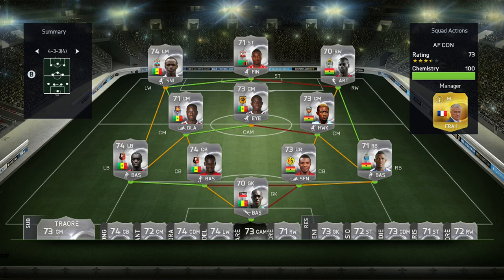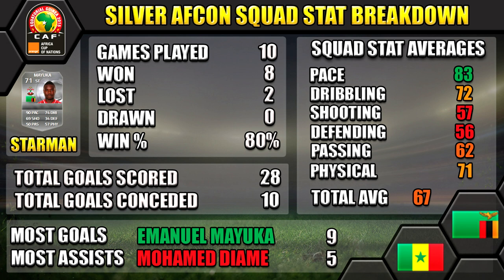It's a really fun team to use with the Africa Cup of Nations players, making a formidable silver squad. Here's a stat breakdown: we played 10, won 8 and lost 2, scored 28 goals and conceded 10. Our star man was Mayuka, run close by Deame. Top scorer was Mayuka and most assists was Deame. All the stat averages are on the right-hand side for you to check out.